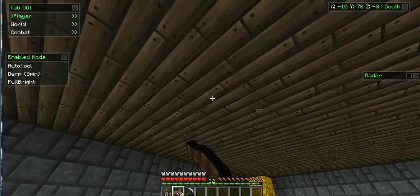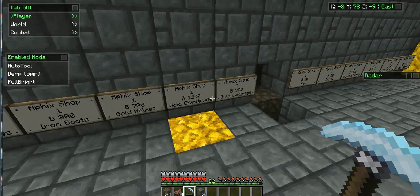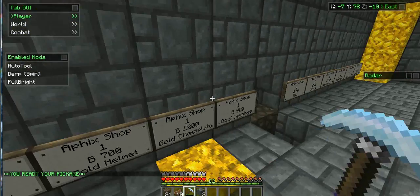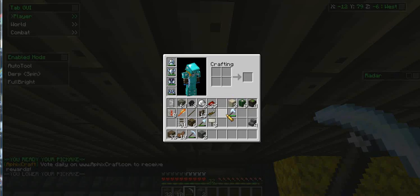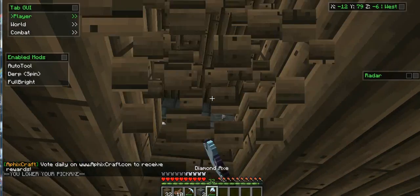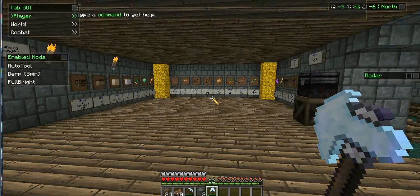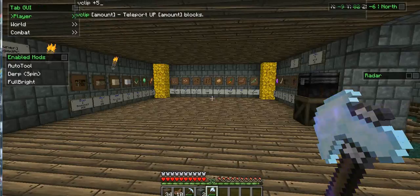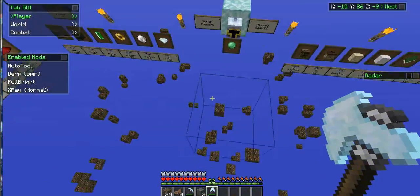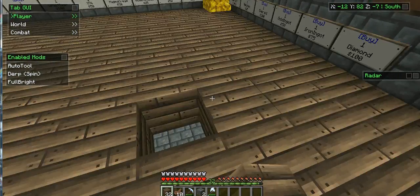Usually it doesn't work once you teleport up or down, but you can use the stuff in here — this is just an example. You can also teleport up — I'll show you that too. Click positive five, and now I'm up on the roof. It's really good for raiding bases when they're AFK — it's perfect. You can get all their stuff.